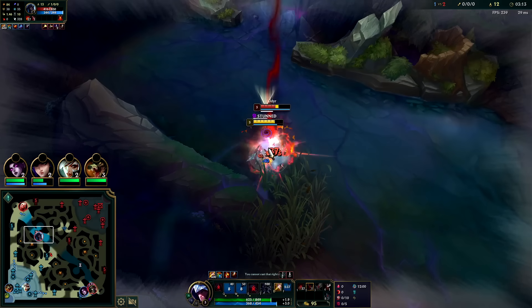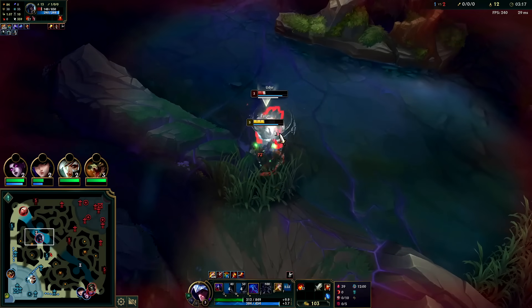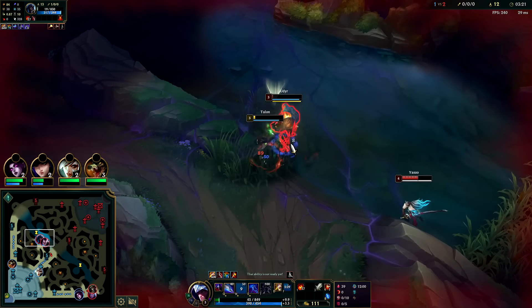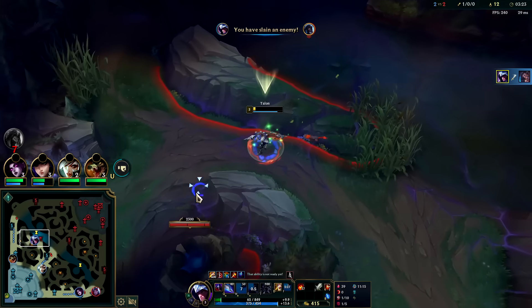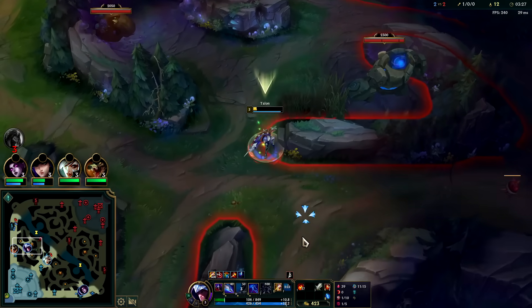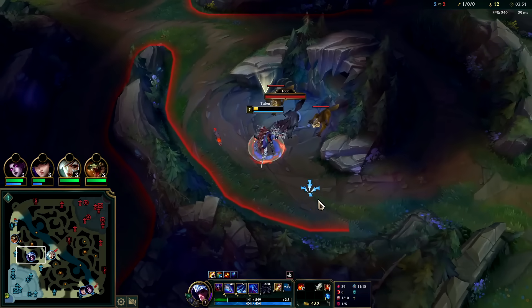Go ahead and get out the W, auto Q auto, get my potion on - I do have Long Sword advantage here. Auto W, we'll go in E away, we're chilling. Really close fight. Talon's base stats aren't crazy good - he mainly relies on building up a snowball lead, which I think we'll be able to do this game.